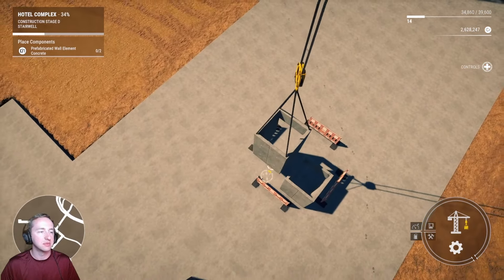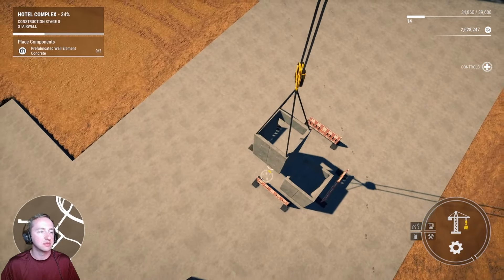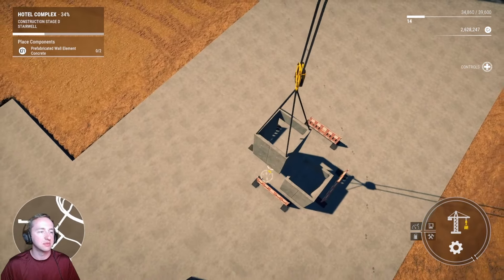Let's go ahead and turn this into drive mode. I need to deliver prefabricated wall elements. Let's drive this thing out a bit. Alright — prefabricated wall elements. At least I discovered it so I don't have to walk into it. Let's go ahead and select this one. We're at F, right? Crap, where are we at? We're at state F. Let's go ahead and do this, enter in. Yep, we need this one. Purchase that — I'll have to load it.